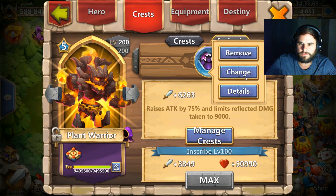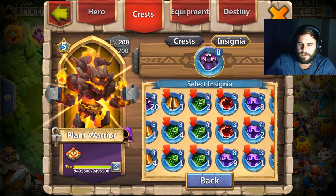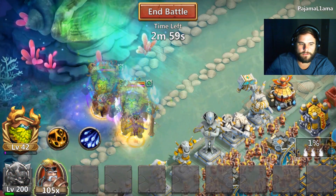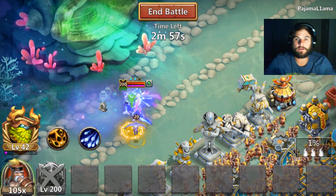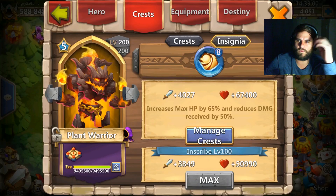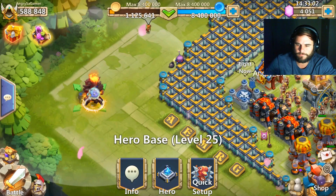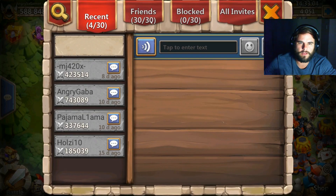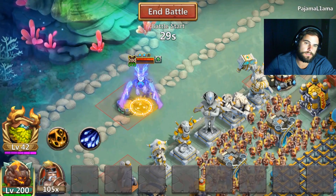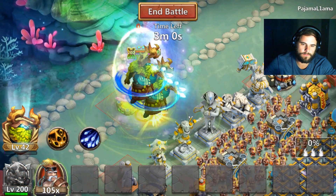That is definitely not Iron Will — I'm an idiot. We got the Iron Will insignia. I'm gonna go from this side just to give him a better chance. Scorch was the best one that I tested out of all the insignias at my disposal. Let's see if it does better.